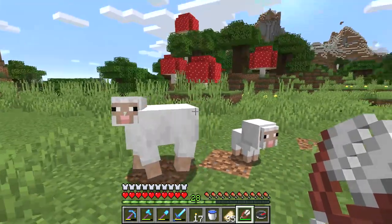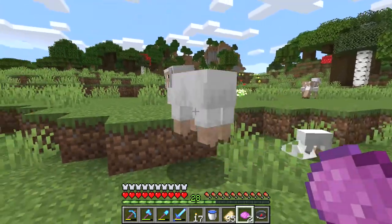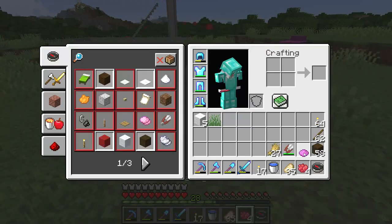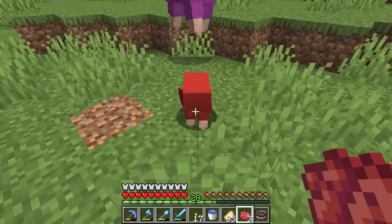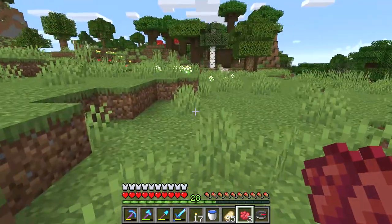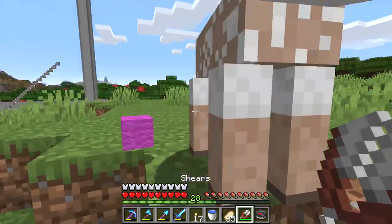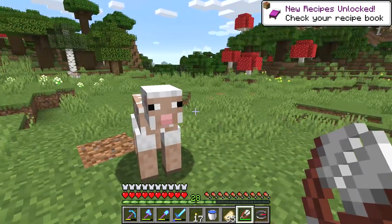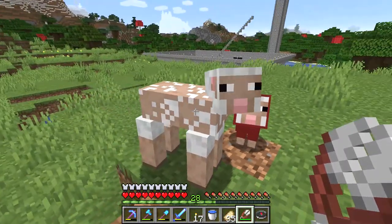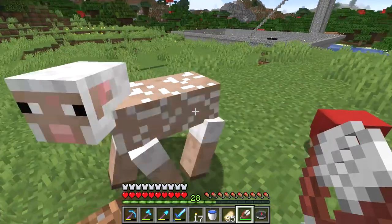If you want different colored sheep, just get some dyes from flowers and right-click the sheep with a dye. It does not work on baby — oh wait, it does! Oh wow. I'm sorry I made the baby. And now whenever you shave the sheep it will have magenta wool. It may look like it has only white wool, but once it eats you will notice that it becomes the magenta sheep.